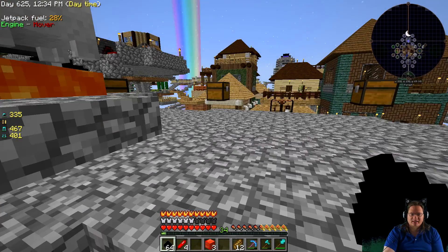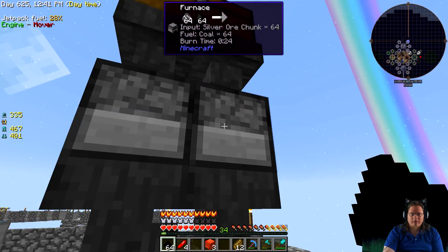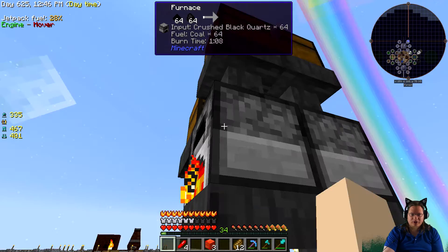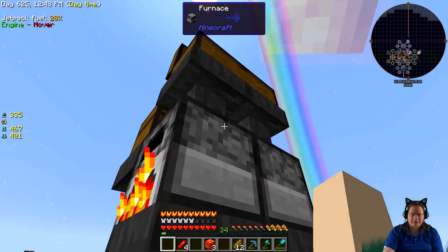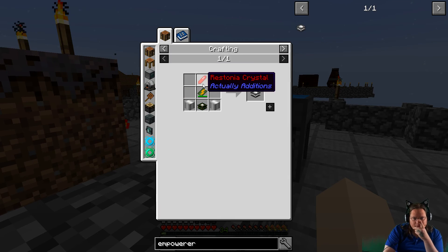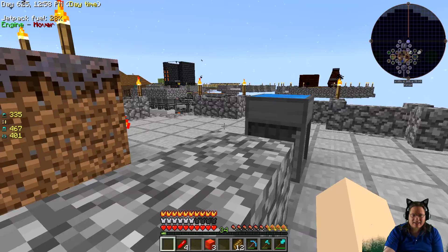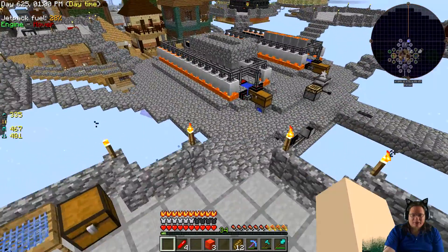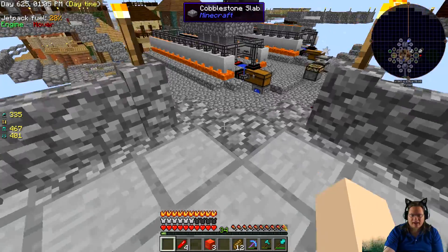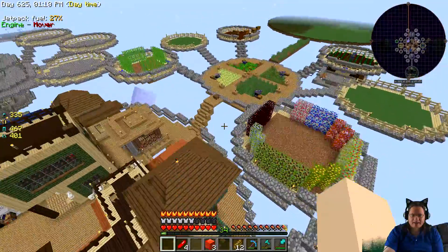Let's come use the system over here. I have a crystal, iron casing, Black Quartz, sticks. Let's grab some sticks. Were those iron blocks? Nope, just iron. So let's come get some sticks and some iron.